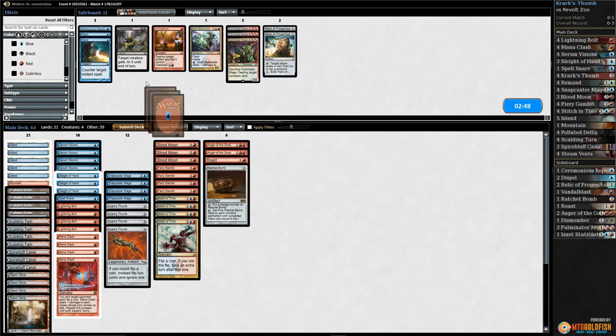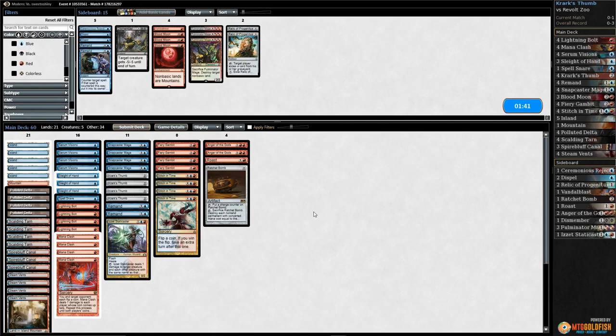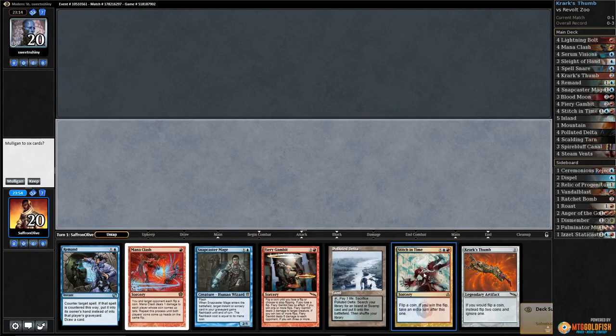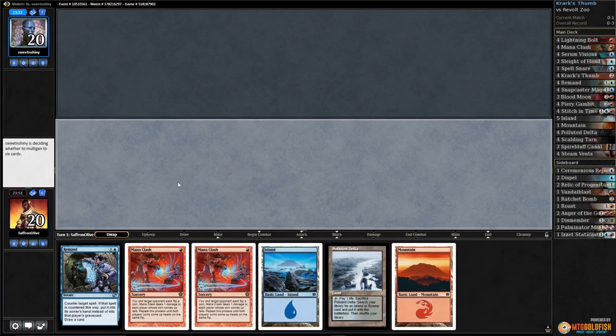Bring in Anger, bring in Roast, bring in Ratchet Bomb, go down Remands. Let's try it like that. We get to play first — we got a Thumb but only one land, so we're cursed. Take a mulligan. Now we don't have a Thumb but we have enough lands, we can cast things. Stitch in Time — gotta go to the bottom for now.